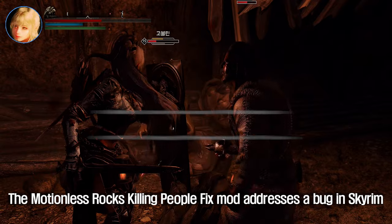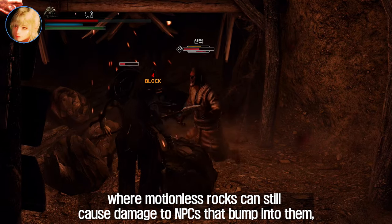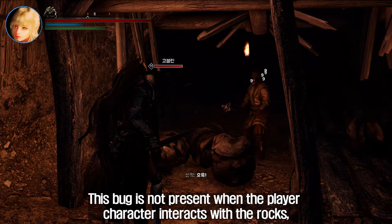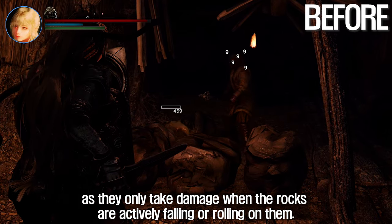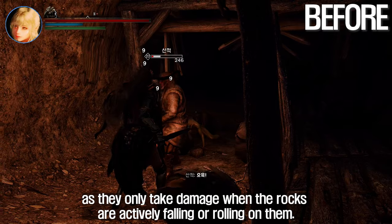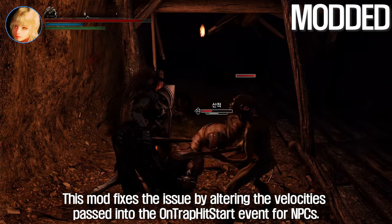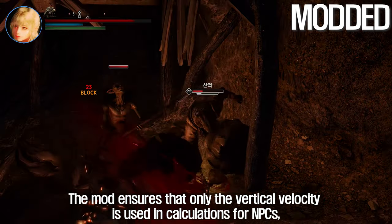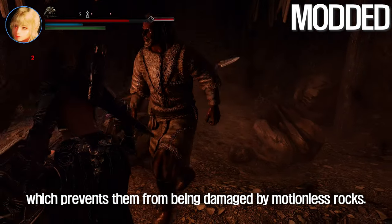The third is Motionless Rocks Killing People Fix. This mod addresses a bug in Skyrim where motionless rocks can still cause damage to NPCs that bump into them, even after they have already fallen from rock traps. This bug is not present when the player character interacts with the rocks, as they only take damage when the rocks are actively falling or rolling on them. This mod fixes the issue by altering the velocities passed into the Uncap Hit Start event for NPCs, ensuring that only the vertical velocity is used in calculations, which prevents them from being damaged by motionless rocks.